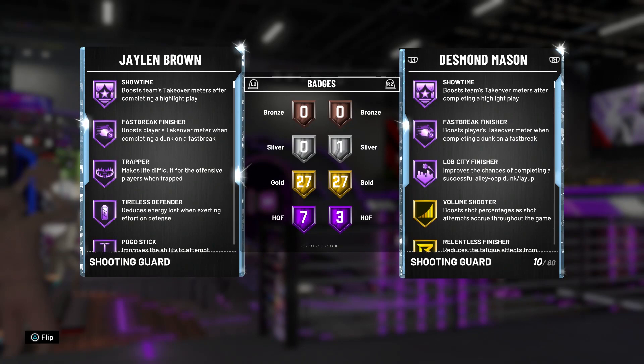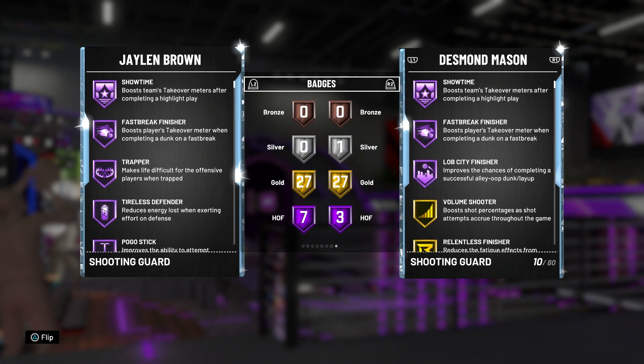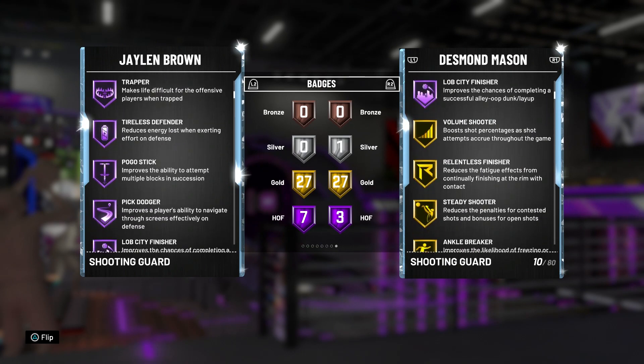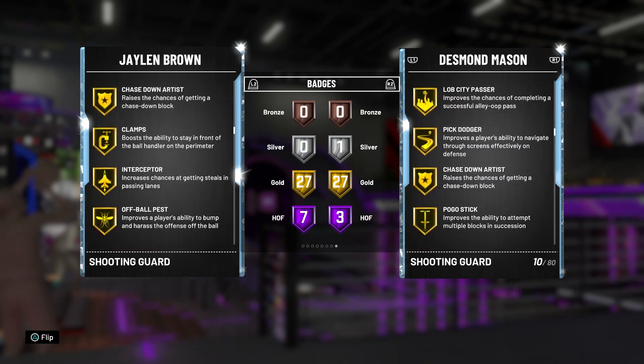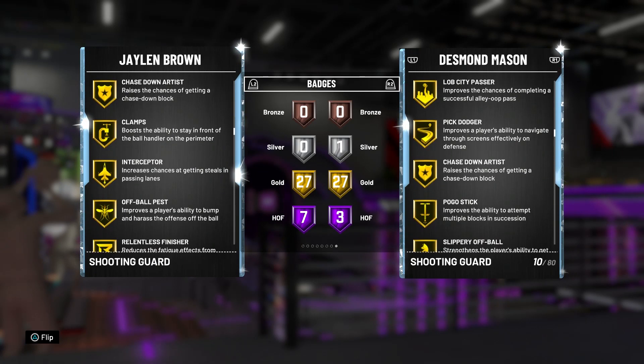The main difference between this card and Jimmy Butler: Butler is a better defender because he has Clamps on Hall of Fame and Intimidator on gold, which Jalen Brown does not have. So if you want the better defender, go for Jimmy Butler. But if you want a better shooter, go for Jalen Brown because he has a higher three-ball.